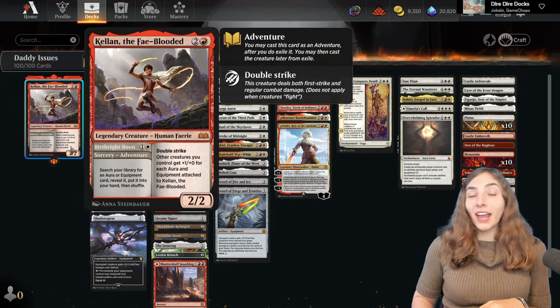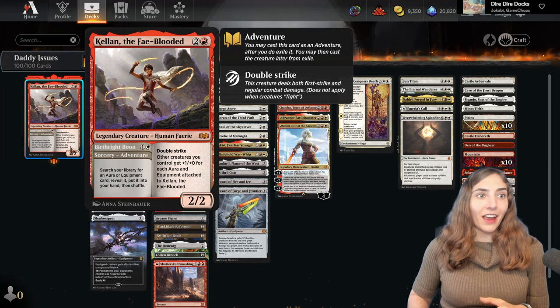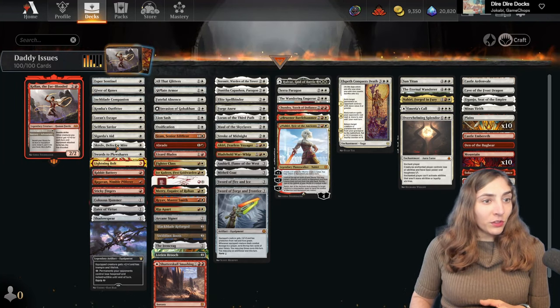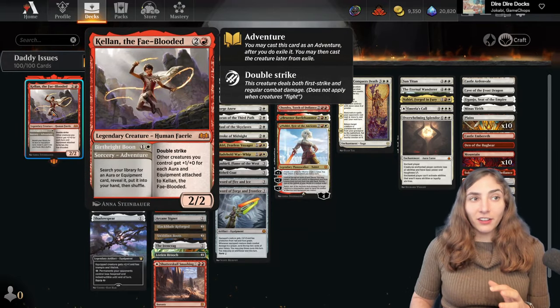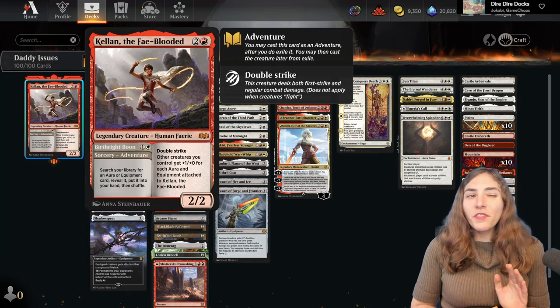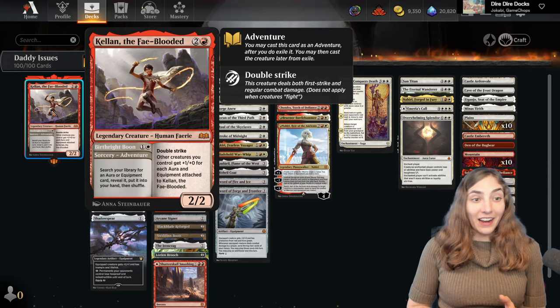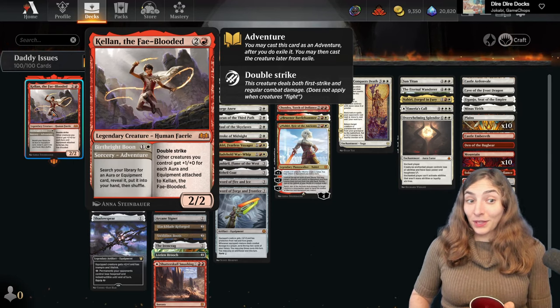This deck also has a couple spells to help protect whoever you're loading up with all these things, because it is a bit of a Voltron deck. I'm running Giver of Runes and Skrelv to help protect whoever we're giving our things to — hopefully Kellen — because when you put things on Kellen, everybody else on the battlefield gets stronger, meaning you can get in some really good swings.